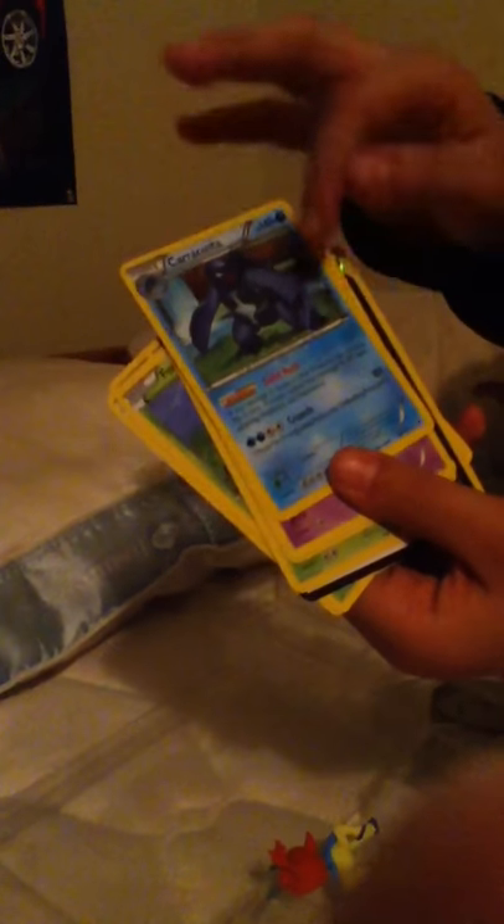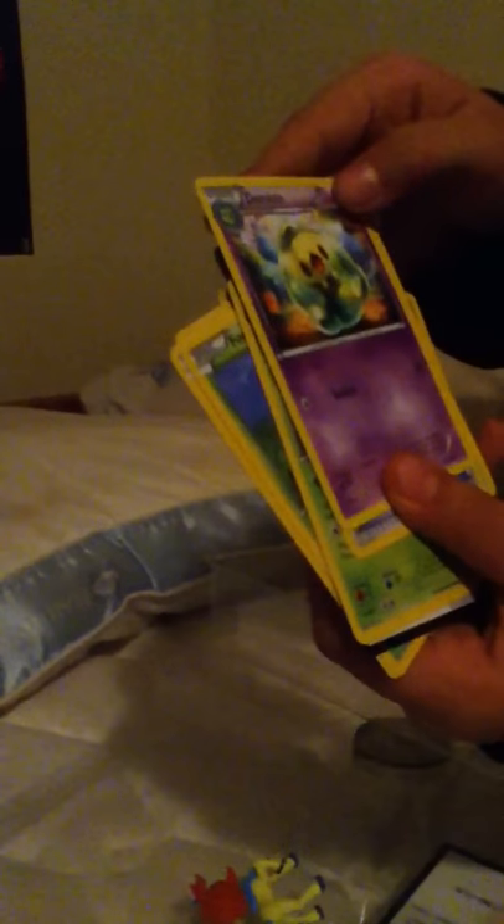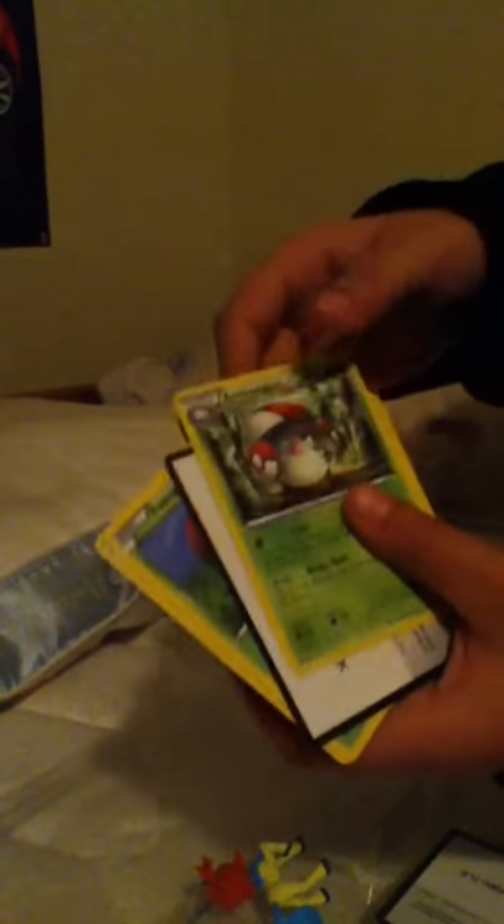And we're going to open up the pack with Hydreigon on it. It kind of looks the same from here because I have a Foongus, a Tynamo — some are different. A Dino, a Shelmet, a Sawsbuck, a Virizion — one of the good legendaries out of the three legendaries. The Carracosta that you get from Tirtouga — sorry about that. You get it out of a Fossil. A Duosion, the evolved form of Solosis. The Trainer card, the Super Rod. The Amoonguss — the evolved form of Foongus I showed you earlier. And this is another code card to unlock another online booster pack at Pokemon.com slash TCG.